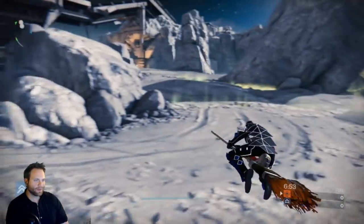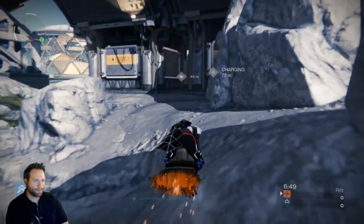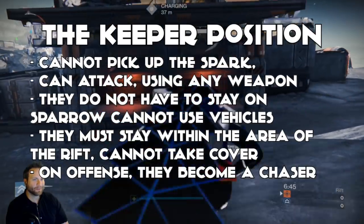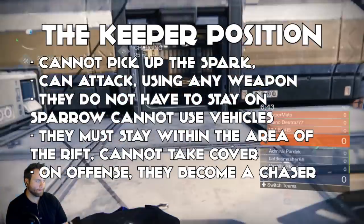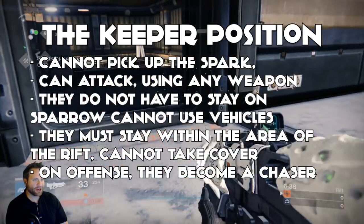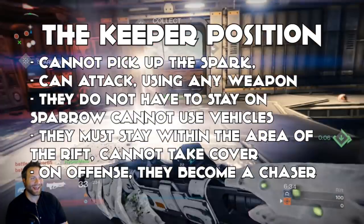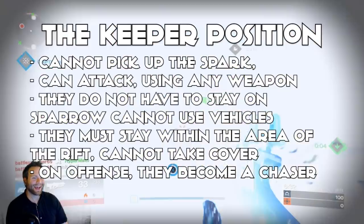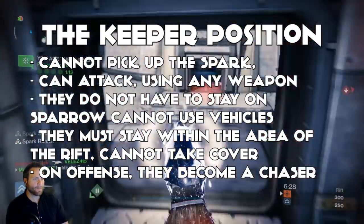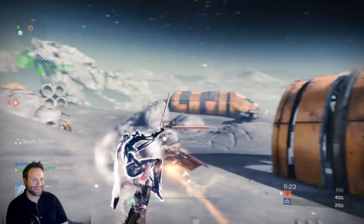Finally, there is the Keeper position. The Keeper does not have to be on a Broom — they can move around to attack — but here's the kicker: they have to stay within kill range of the Rift when it's active. They can't be super far away or in cover; they have to be by the Spark when it happens. However, if your team has the Spark and you are the Keeper, you can actually get away from your Rift because the Rift won't be active, and you'll be able to act as a Chaser. Otherwise, you essentially just act as a default Chaser.